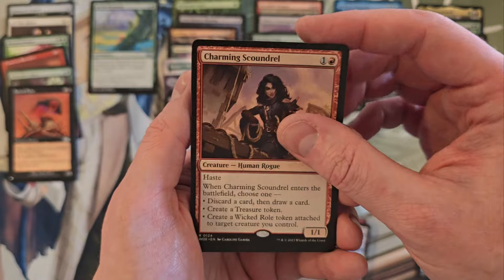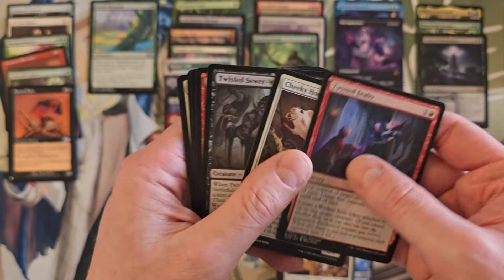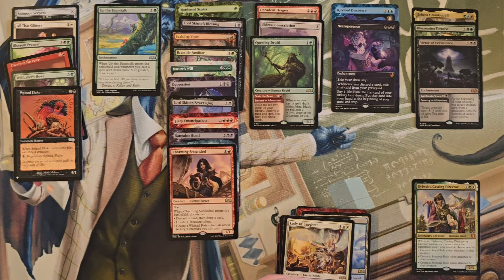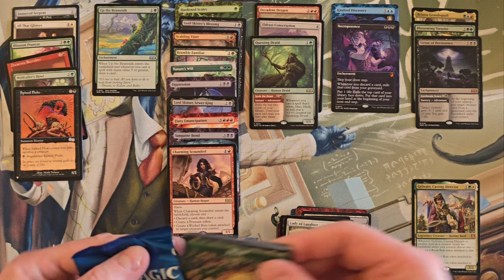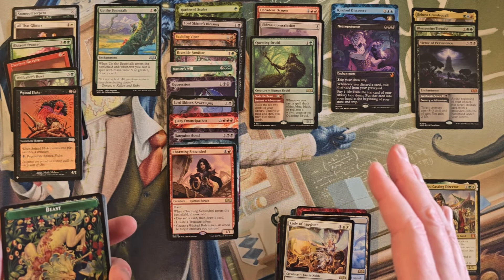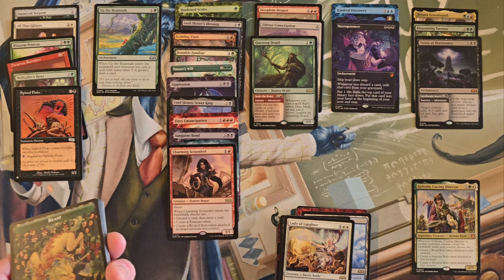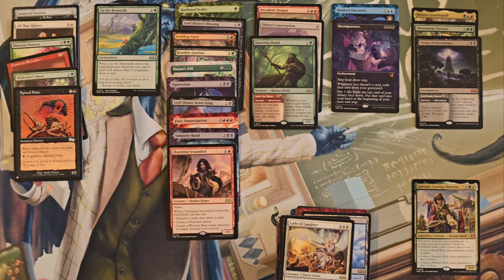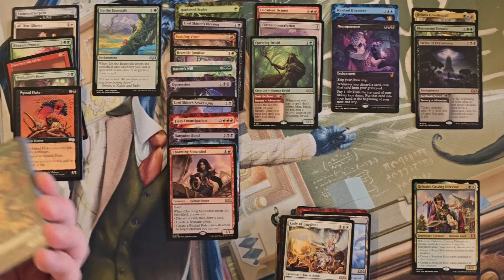Charming Scoundrel — good rare. Lady of Laughter, Cheeky House-Mouse. This is actually displaying a bit of reality — this isn't the spiciest rare set, not that there aren't playable rares. I think it has partially to do with the fact that the mythics are kind of bangers plus the enchanted tales slot, so something has to give in the value — and I think it was the rares in this product.